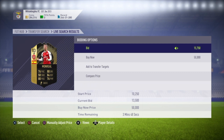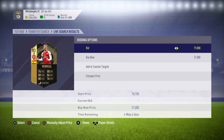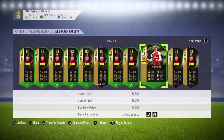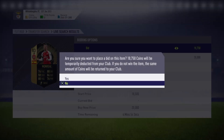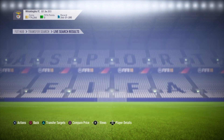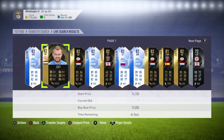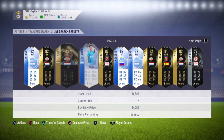We won't win all of these, but we will win a fairly decent amount — probably around 10. Some bids are a bit more cheeky than others: some I'll put in at 18k, some at 18,750. Funnily enough, even the lower bids can actually win more — it's luck of the draw. I could have probably picked one up for 17,500 before.